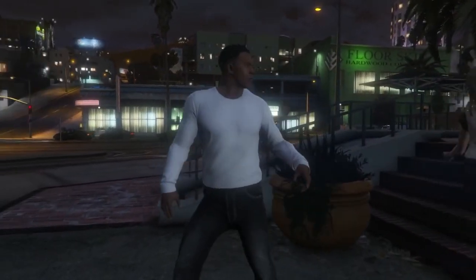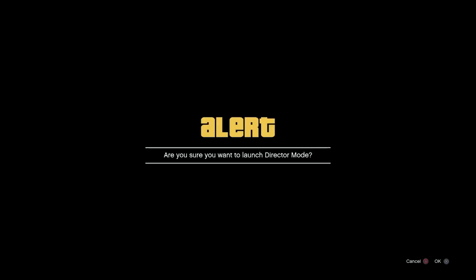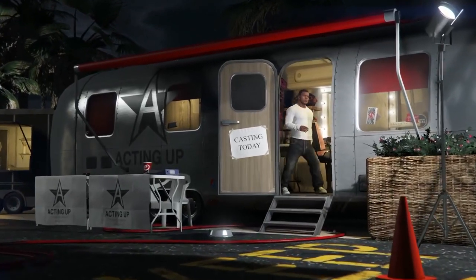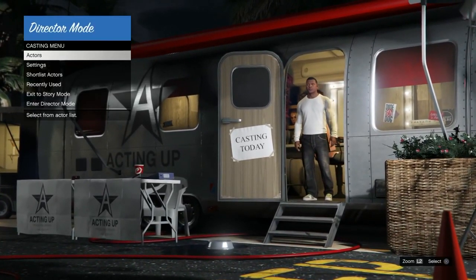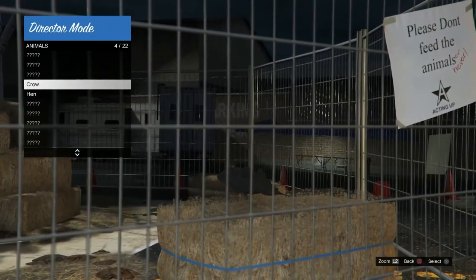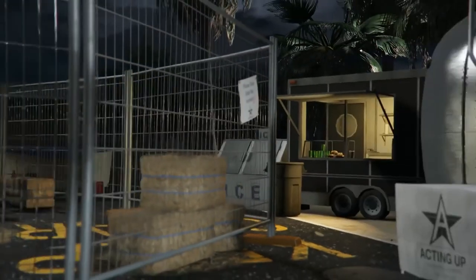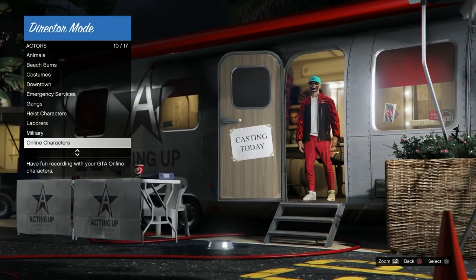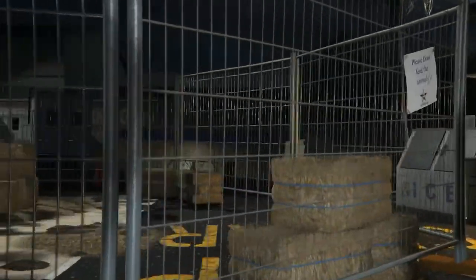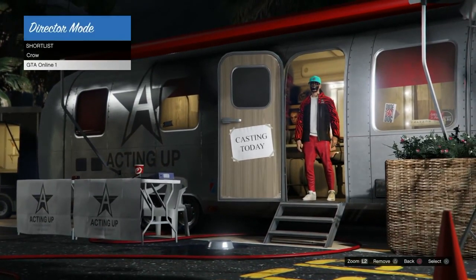We're going to be spawning here in story mode as Franklin — it doesn't matter which story mode character you actually are. I'm going to go ahead and enter director mode by opening up my interaction menu, pressing up once, and then launching director mode. We're in the trailer now. Remember, you want a bird on the short list and you want your GTA Online character on the short list. I go and hover over both of these birds, put one on the short list by pressing Y or Triangle. Then I go over to my online character and put my first one on the short list by pressing Y or Triangle. I go to my short list and I have the bird on there and the online character. Doesn't matter which one's on top or bottom.